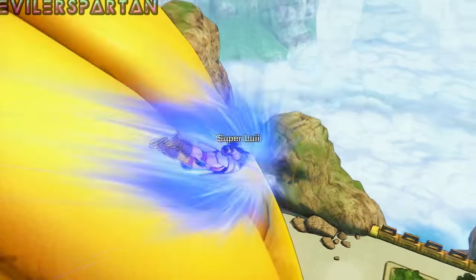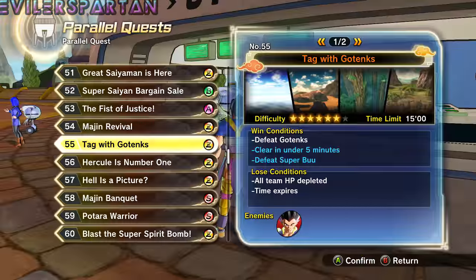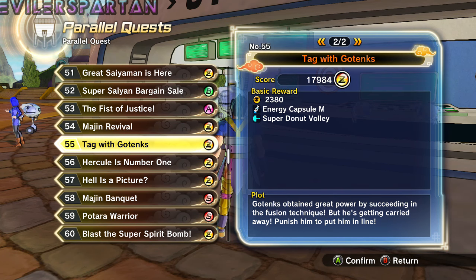Let's shoot for 25 likes. What you want to do is go to Parallel Quest number 55, Tag with Gotenks. The hidden requirements are: clear in under five minutes and defeat Super Boo. Now you have a chance of getting Super Donut Volley right here.